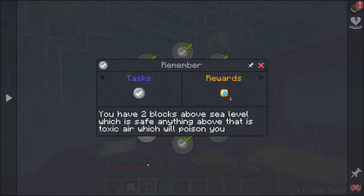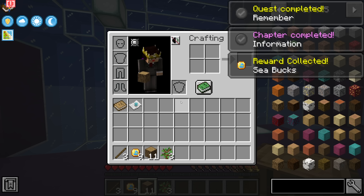You have two blocks above sea level which is safe. Anything above that is toxic air, which will poison you. That's chapter one information complete.